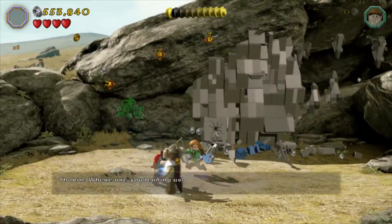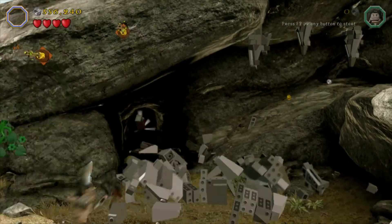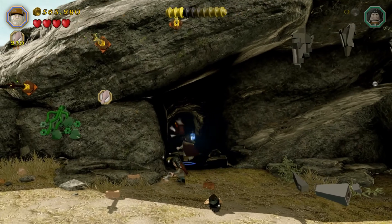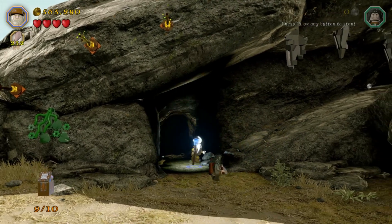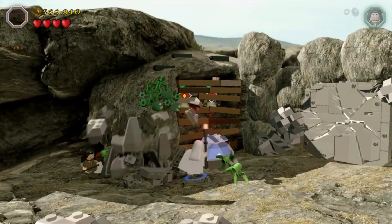Once you've grabbed that, use magic on here to smash that open. Head in here, grab a wizard and light up the dark room at the back there to get minikit number nine. Just one more minikit to get.